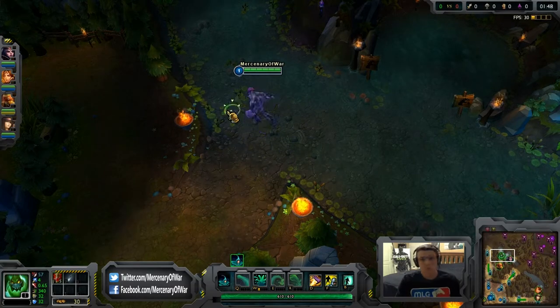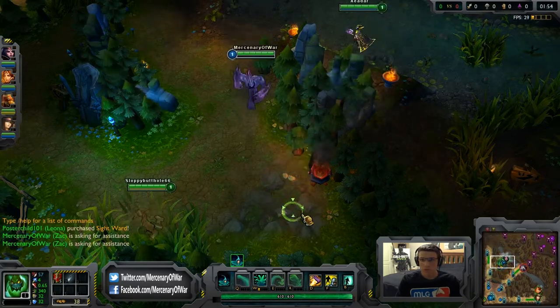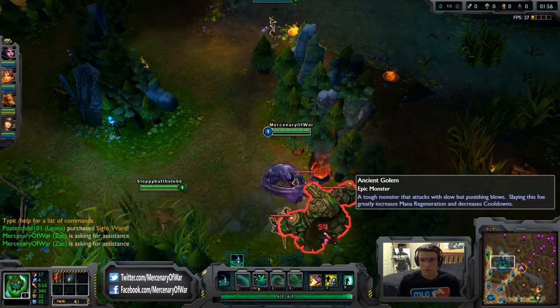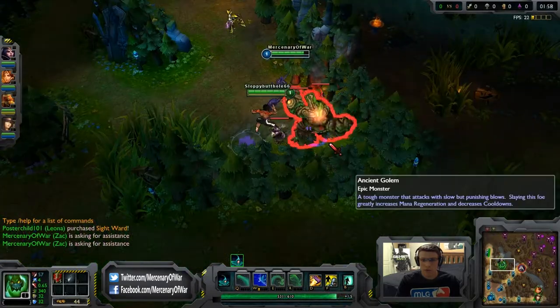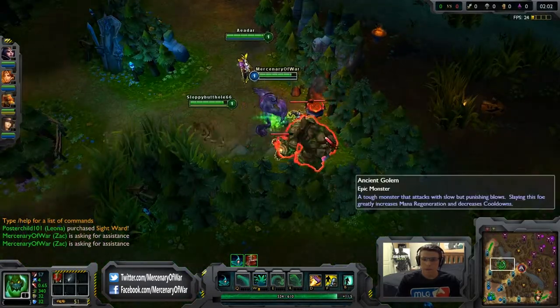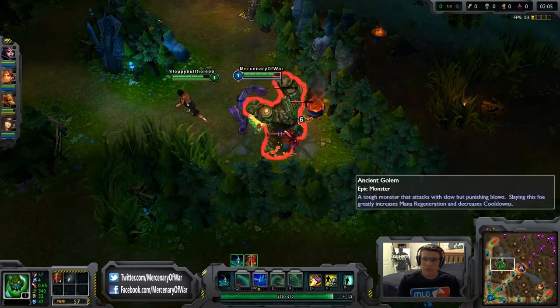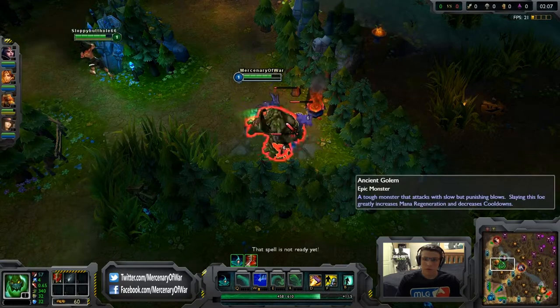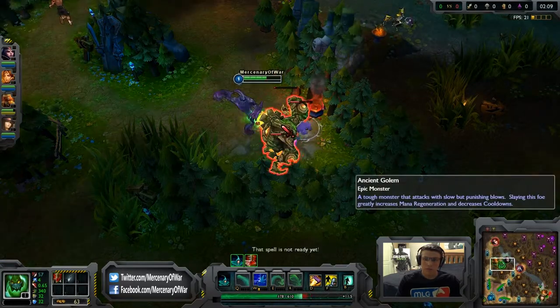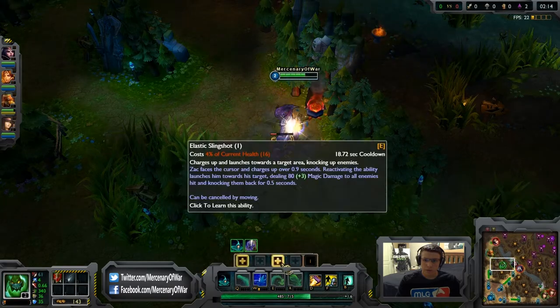For his runes, you're going to want to run Ability Power, Magic Penetration, or Movement Speed quintessences, and a Glyph of Scaling Magic Resist. Just kind of spam your W — Zac is an easy mana-free champion.